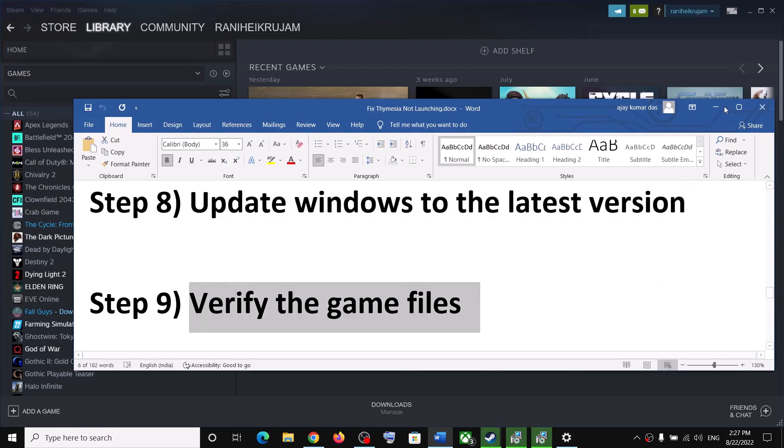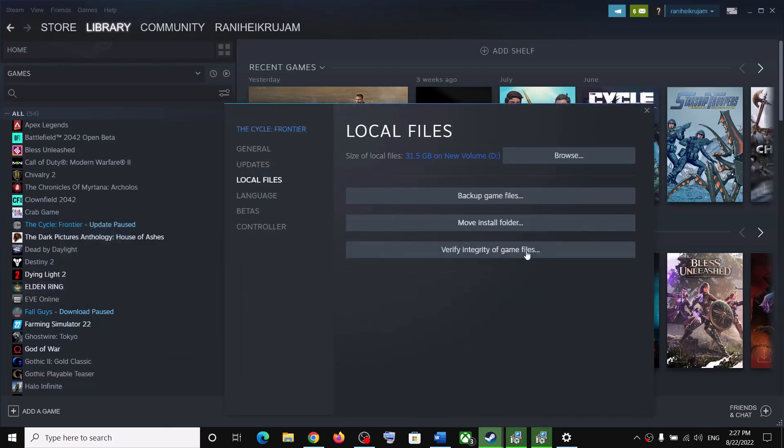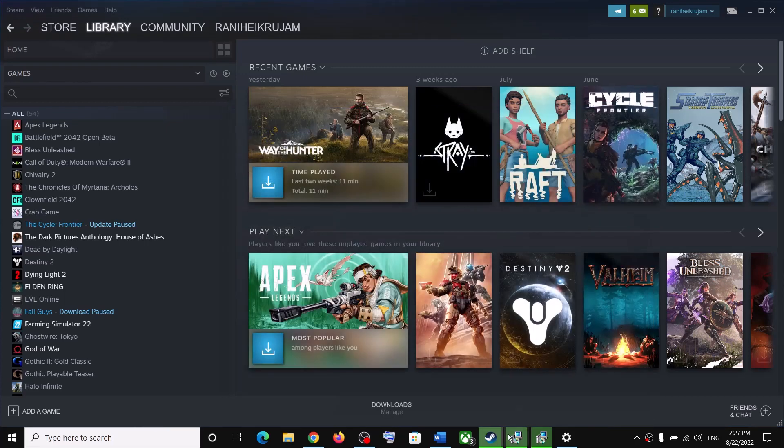The next step is to verify the game files. Go to Steam, right-click on the Thamesia game, select Properties, go to the Local Files tab, and click Verify Integrity of Game Files. After the verification is complete, launch the game.